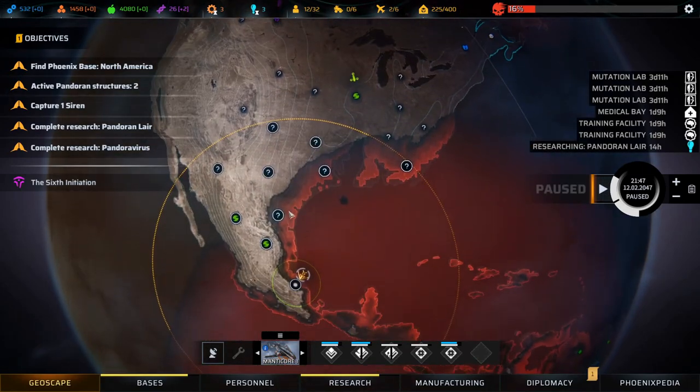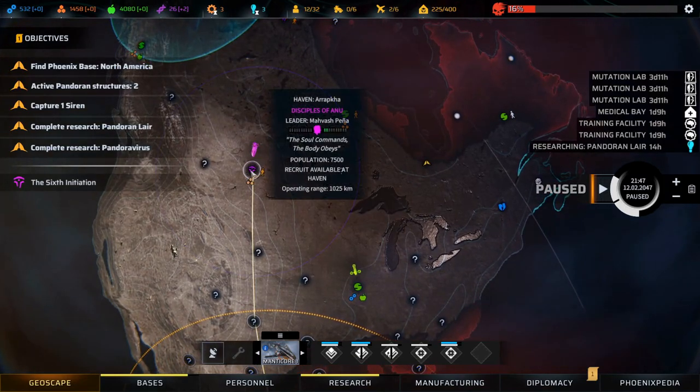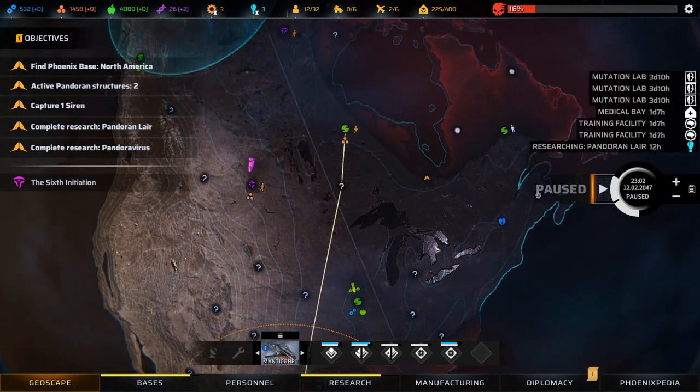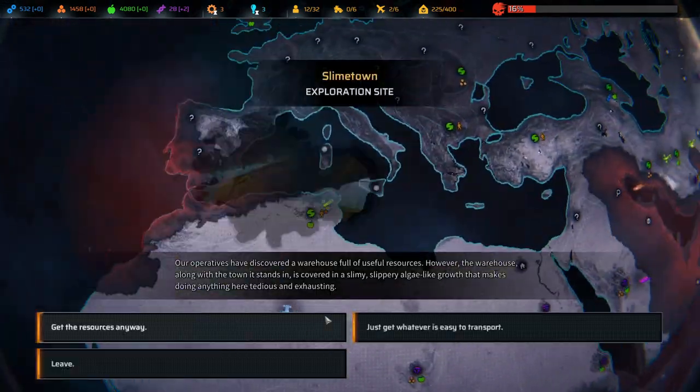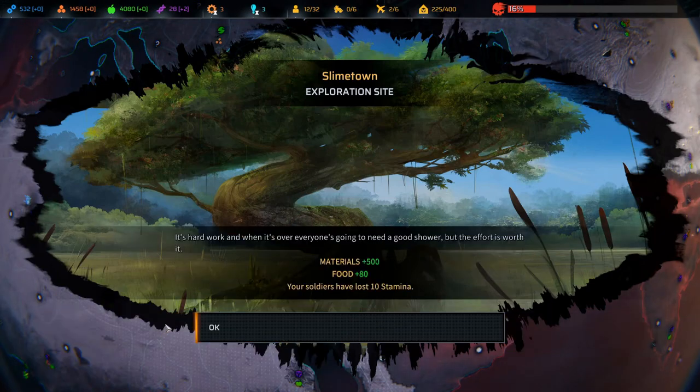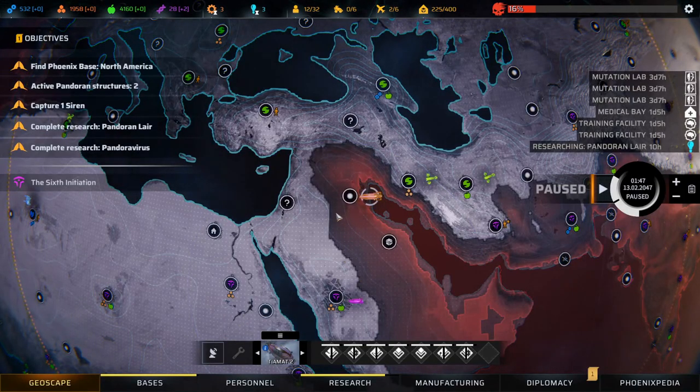Let's head up here. Slime town exploration site - our operatives discovered a warehouse full of useful resources, but the warehouse and the town it stands in are covered in a slimy algae-like growth that makes doing anything here tedious and exhausting. We get the resources anyway - 500 materials and 80 food, though we lost 10 stamina, which is fine.